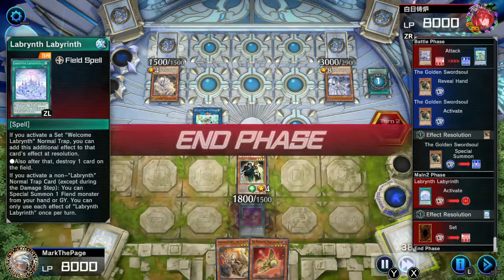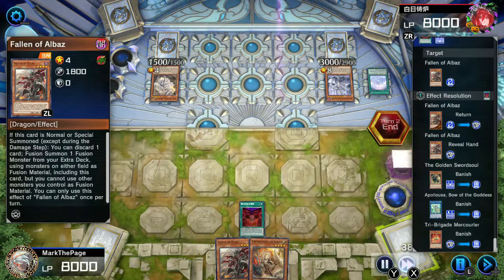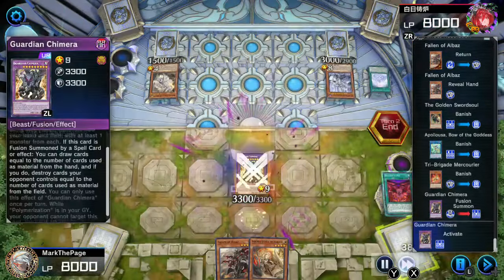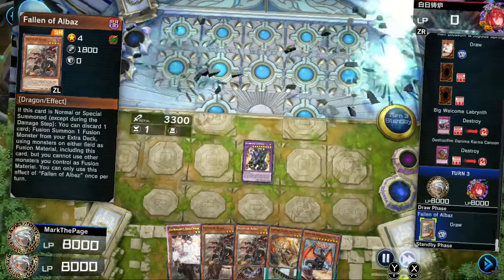For their end phase, since I no longer needed Apollo's monster effect negation and the Golden Sword Soul had moved itself to the field, I used these to fusion summon Guardian Chimera with two fielded materials, meaning two pops for the opponent's two trap cards. And thanks to the Mercorier I'd searched for, that also turned into another search. That'll do it.